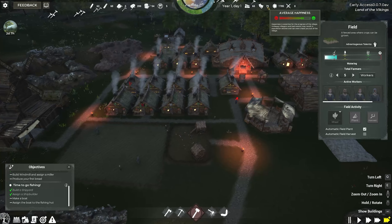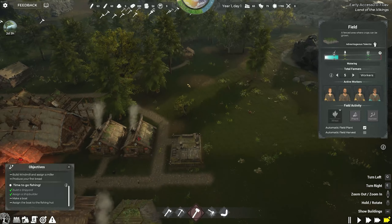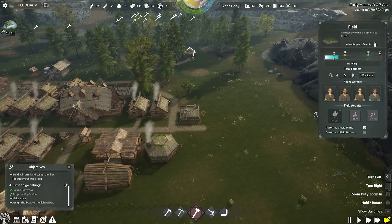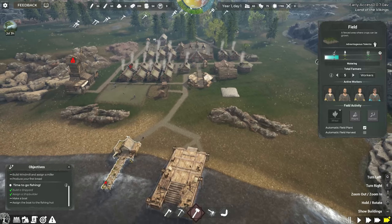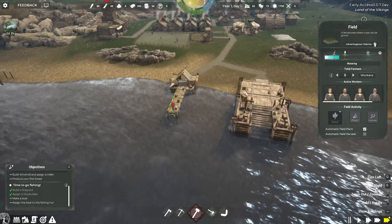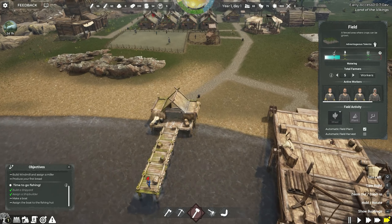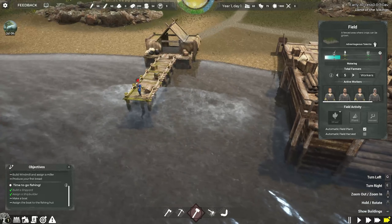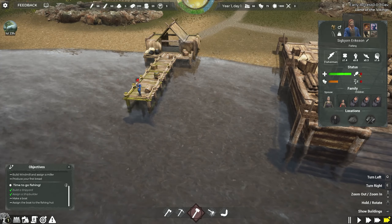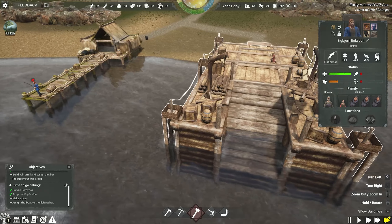Let's check on the Tree of Life while we've got a minute. We've got two life points — to unlock the next lot we need five. I think we'd better get crops. Durability will increase — that's what we could do with. The reason I've done that is because we need to really concentrate on food and getting that food up, because next winter we don't want to be struggling with food.